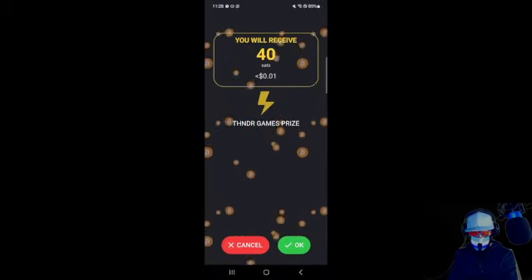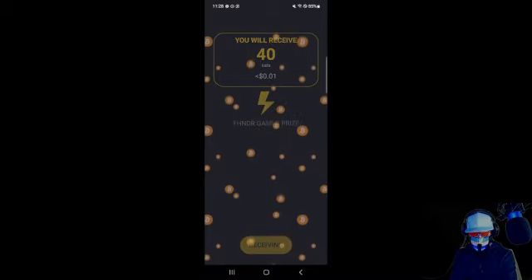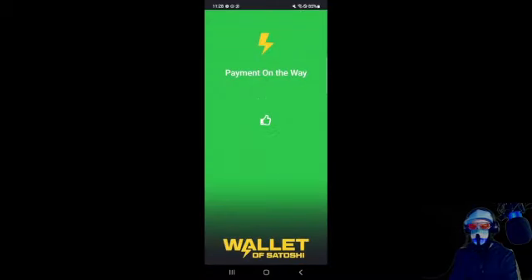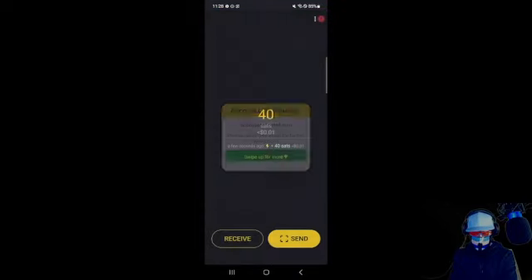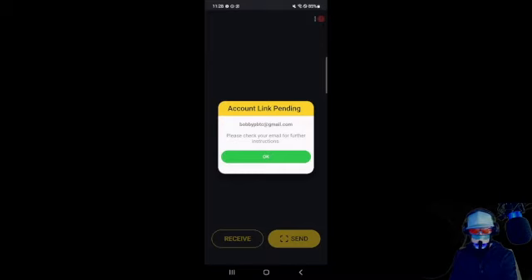It says you will receive 40 sats. On the bottom you just click OK and the payment is already on the way. And here you have earned your first sats.